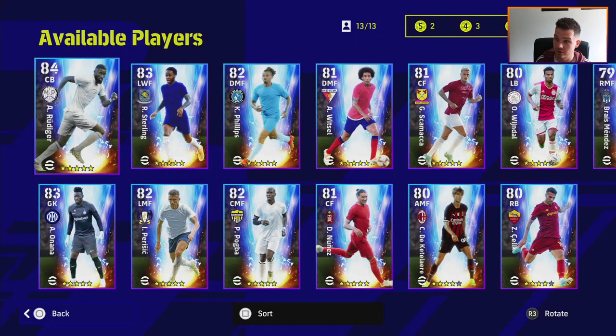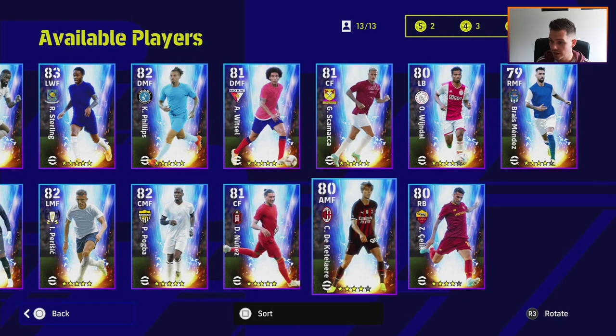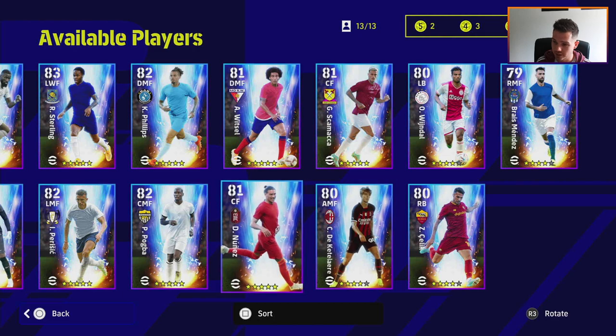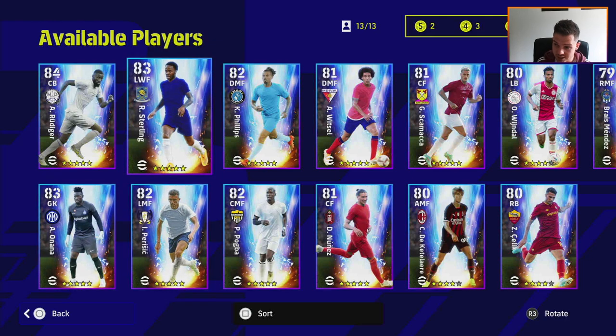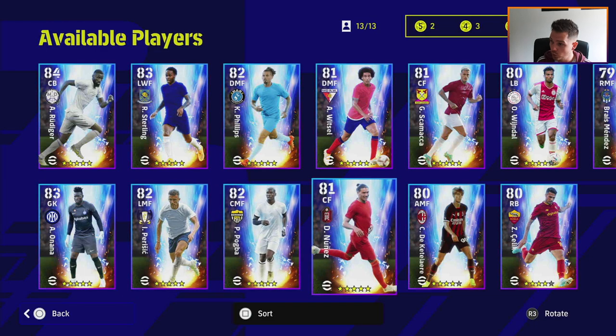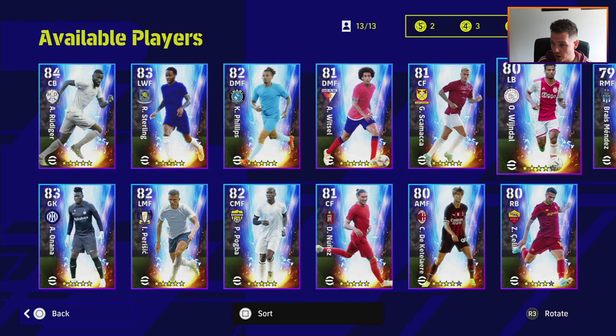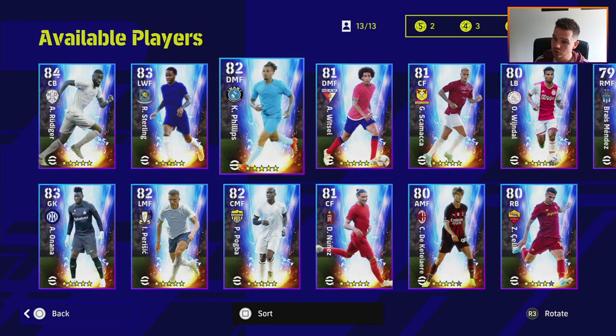I think it's 11 or 13 players. I have two five-star nominating contracts and three four-stars, so I can get any of these on the four-star. I might actually get Kettler from AC Milan - he looks like an absolute boss. You've got all the new transfers from the summer transfer window: Rudiger at Real Madrid, Sterling at Chelsea, Pogba at Juventus, Perisic at Spurs, Onana at Inter, Nunez at Liverpool, Which Now at Ajax, Phillips at City, and so on.